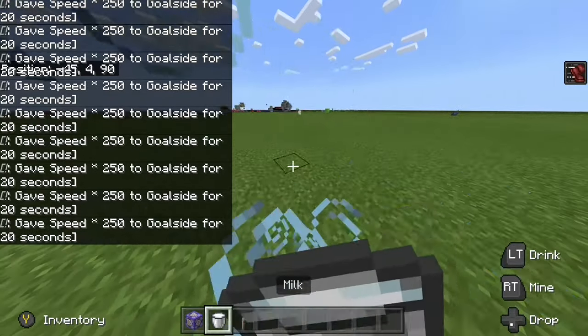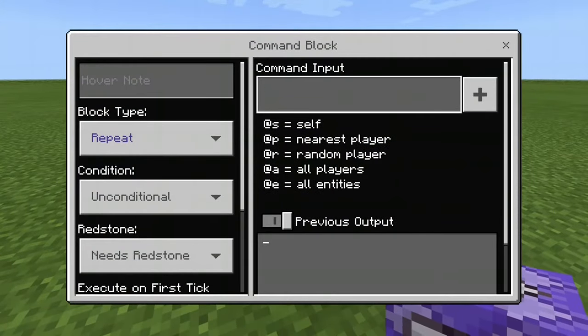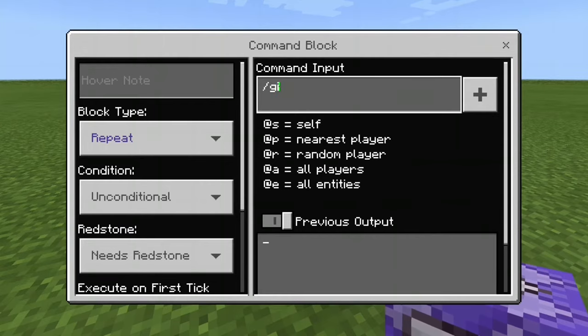Now this command is jump boost — it's the same thing as speed, but you have to put an underscore: jump_boost.